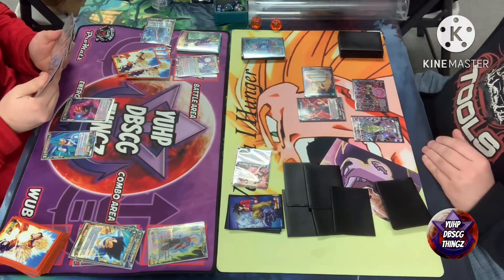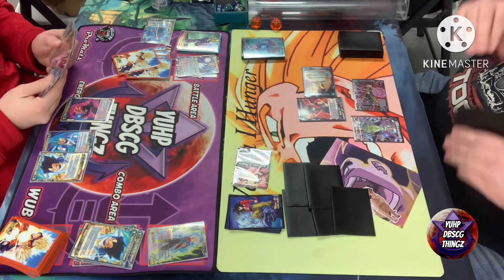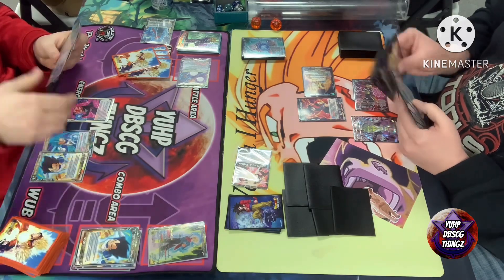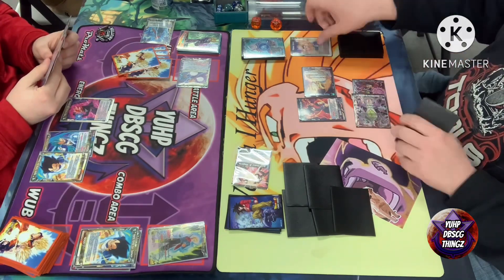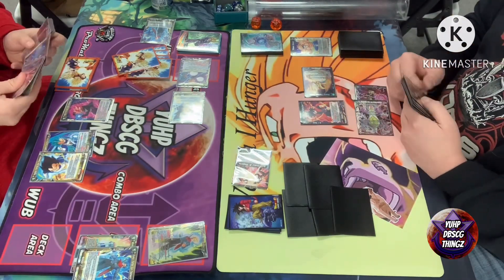The only downside to that card is it has Servant, so you only get the one use out of it and it's a two energy investment. Not only that, the opponent chooses — so if they have more than one battle card on field, it doesn't really get around barrier; they're just going to choose some little body.